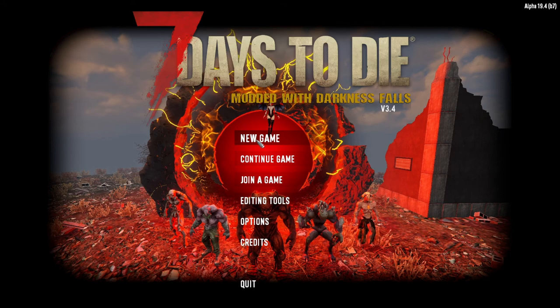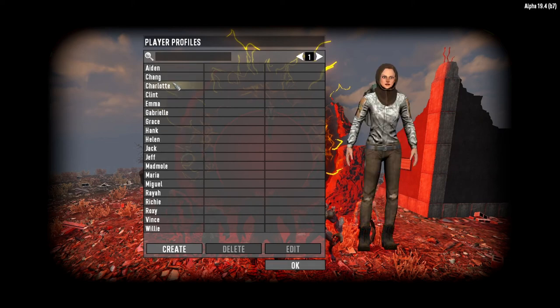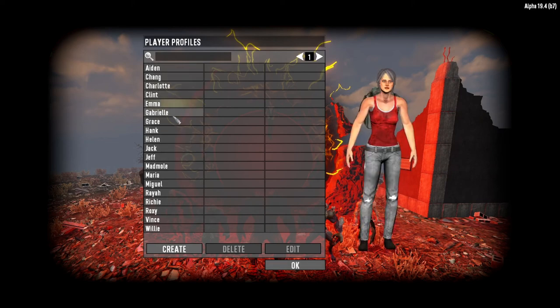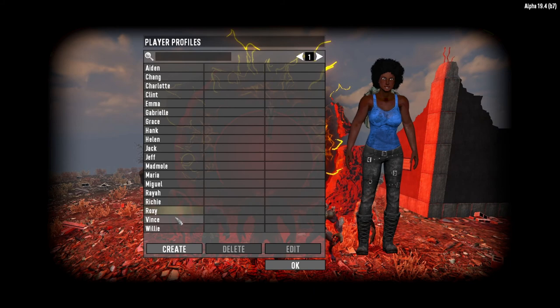I normally always play on 64 zombies, but I've seen how crazy these horde nights get, so I'm gonna leave it at 32 or 16. I'm just gonna be a little bit more cautious. As for who to play — I really don't care, because they're all gonna die. Doesn't matter who it is.